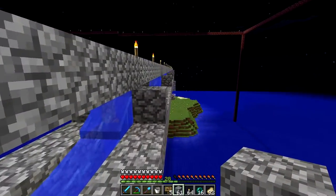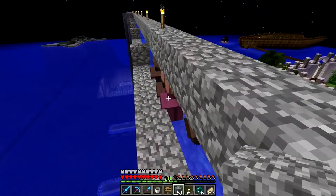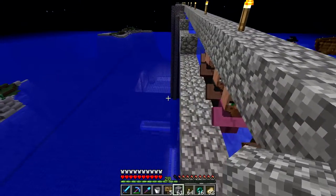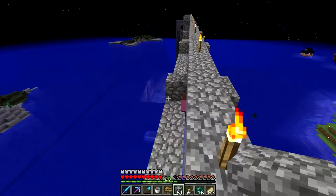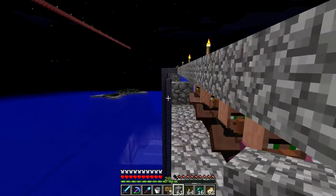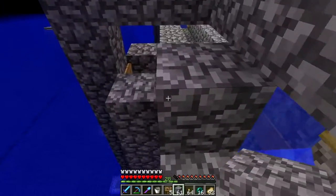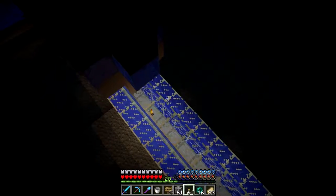I need to AFK more because in 1.8 the village breeders are not super fast. I need another 40 villagers — that means 20 in each capsule, though I want to play it safe and aim for 22 to 25 maximum per pocket. The villagers are now approaching the first capsule and hopefully they'll land safely.